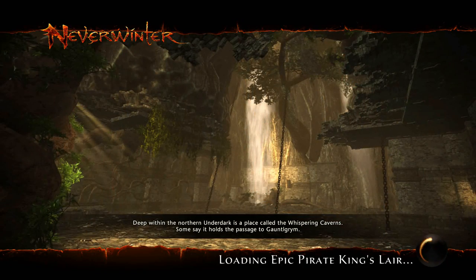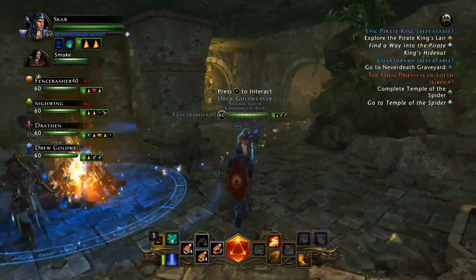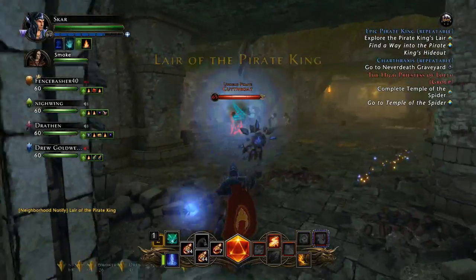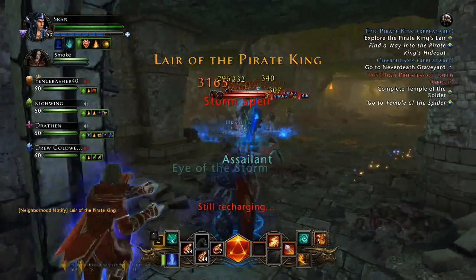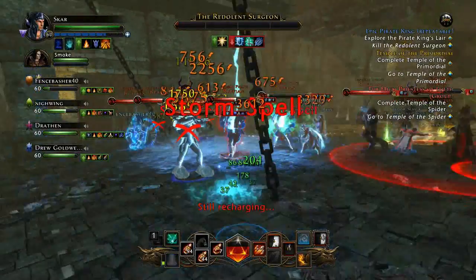Hey, what's up guys, Buckskin Snuggie here with another video for farming Astral Diamonds. This one is basically for higher level players who are up at level 60. Once you hit level 60, you're going to want to get a decent gear score of around 8300, and that should be enough to get you into the tier 2 epic dungeon, Lair of the Pirate King.